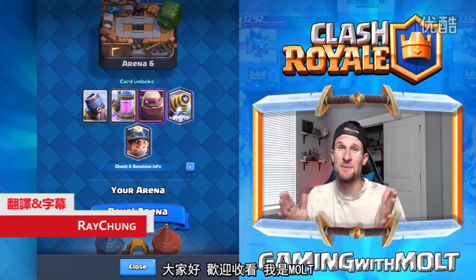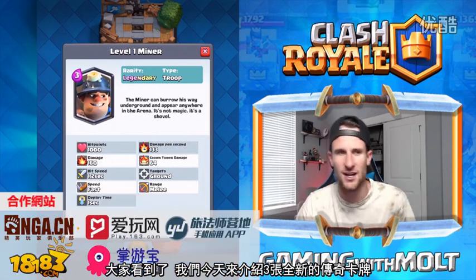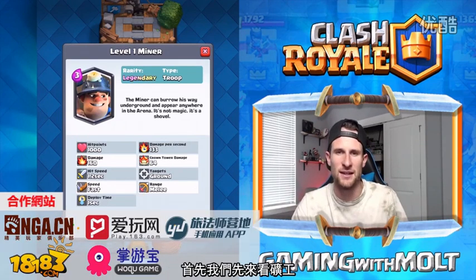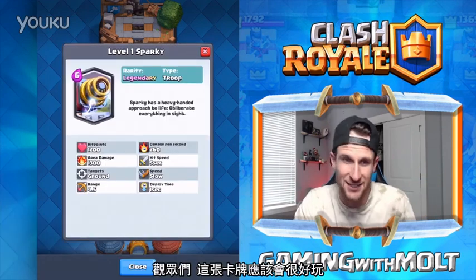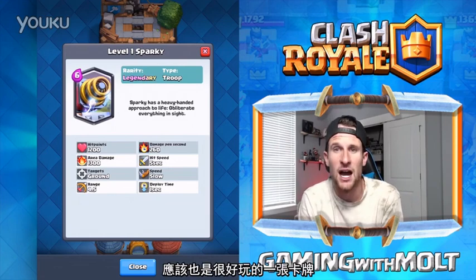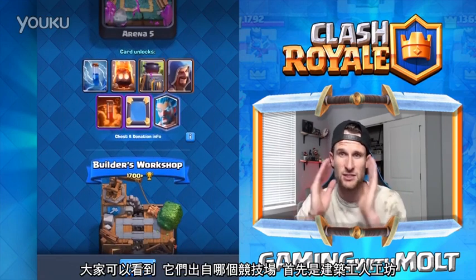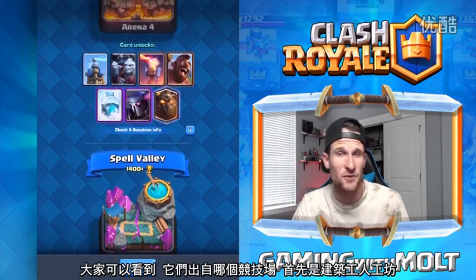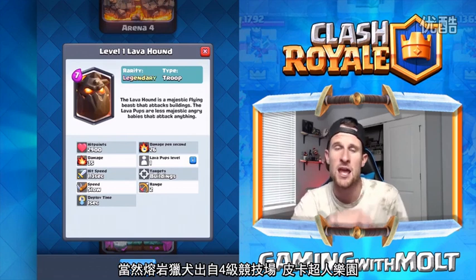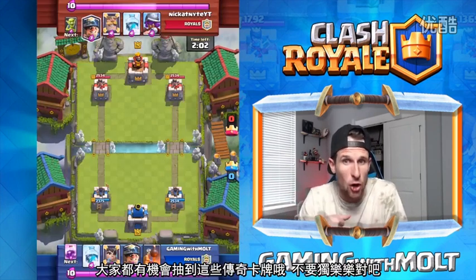Hey, what's up guys, welcome back once again. It is me Maltz, happy to be here with you guys today going over the three new legendaries. As you guys saw, we're gonna look at some of their stats right here — you can freeze it whatever you need to. We've got the Miner, the Sparky, and the Lava Hound, found in Builder's Workshop and Pekka's Playhouse arena 4, so you guys can all get these legendaries.